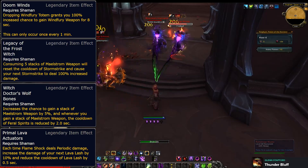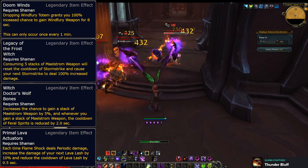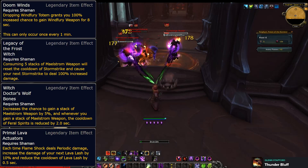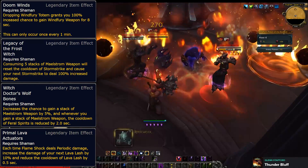Witch Doctor's Wolf Bones gives a tiny buff to your Maelstrom Weapon procs, but will lower the cooldown of Feral Spirits whenever it does. And Primal Lava Actuators once again speeds up your rotation a bit, this time centered around Lava Lash.